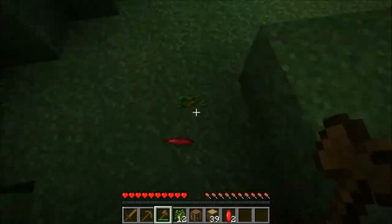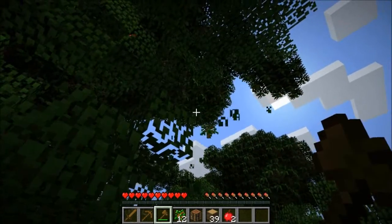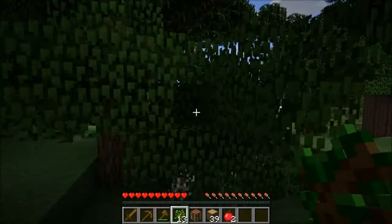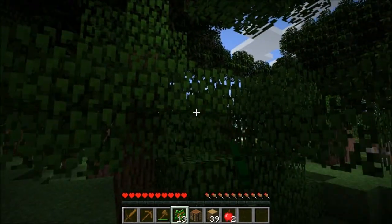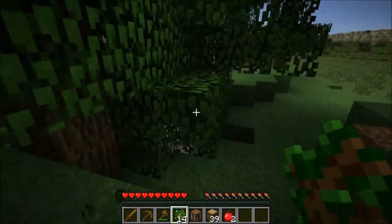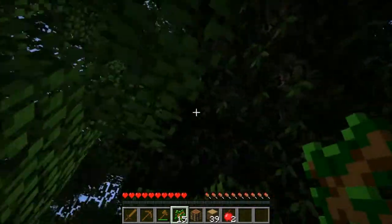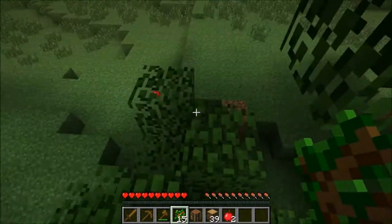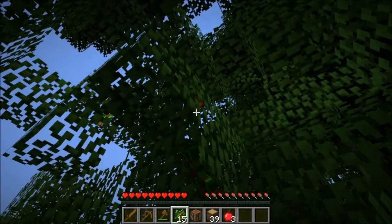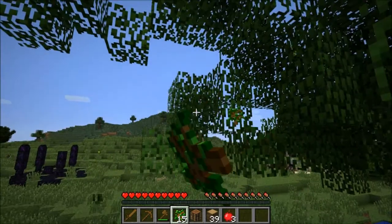We'll take these apples for sure too, because that's good food for when we're just starting out and we don't have a lot of food. Another good hint is to use something else to break leaves besides your axe, because it will do some damage to your axe. If we want to get up there and try to break some leaves, use a sapling or something. This stuff will start to naturally decay and we'll end up with the saplings and everything on the ground.